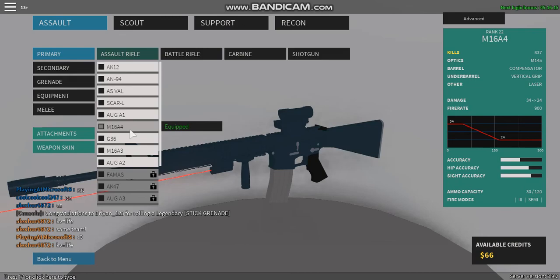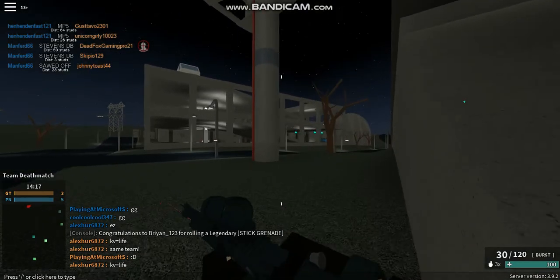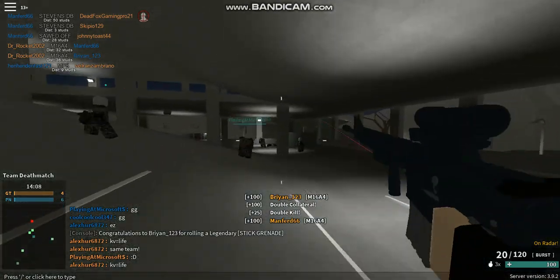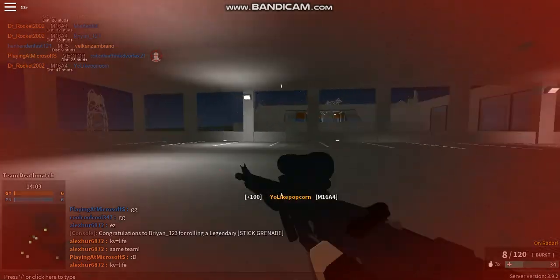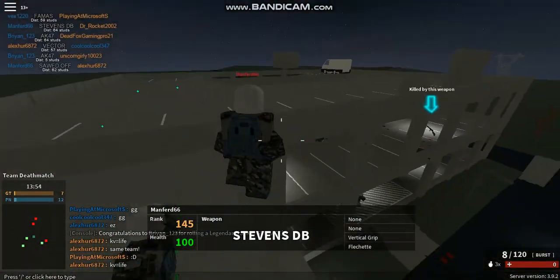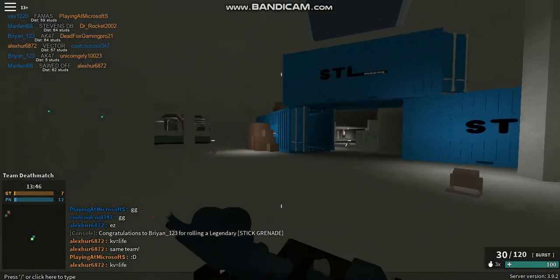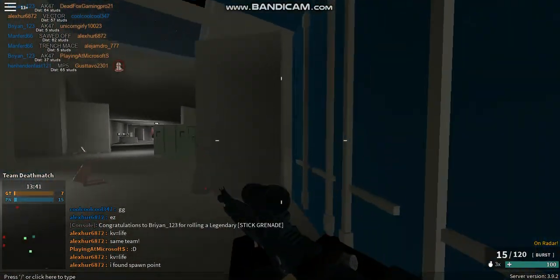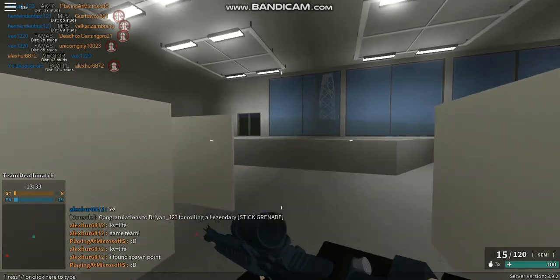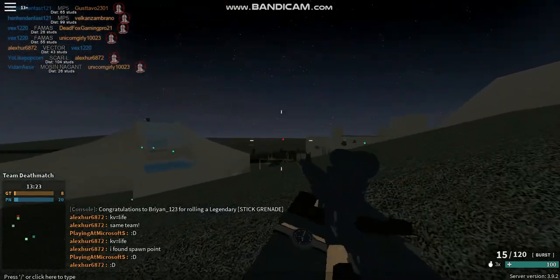The A3 is basically the same thing but it switches from auto to semi — this one is burst — and it can grant you a lot of kills if you can coordinate where they're going. The different firing modes: if you're in close to medium range, use burst or select fire. If you're trying to be like a marksman, use the single shot so you can get long range without wasting ammo.